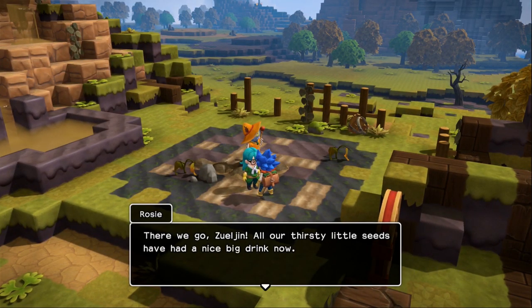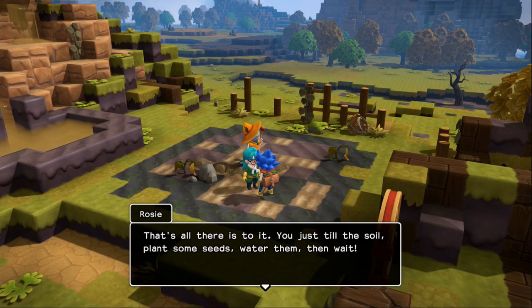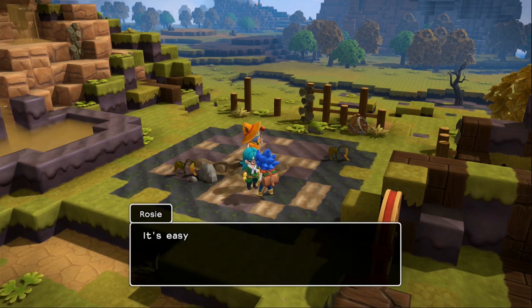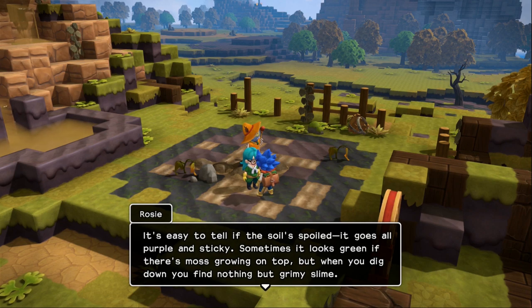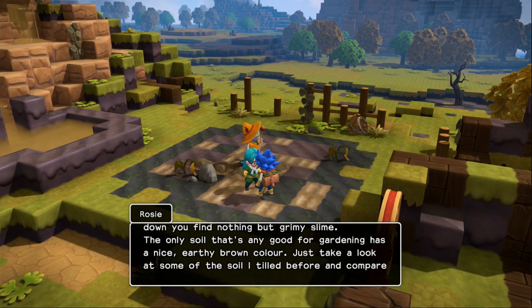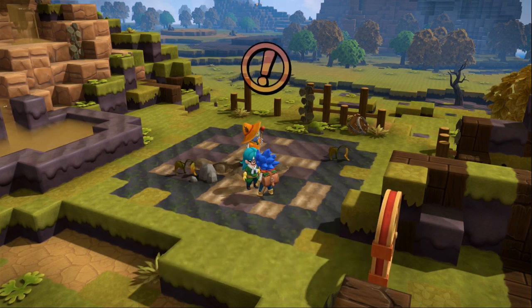Hey Rosie! All our thirsty little seeds have had a nice big drink now. That's all there is to it — you just till the soil, plant some seeds, water them and wait. It's easier said than done though. You need healthy soil and there's hardly any left on this island. It's easy to tell if soil is spoiled — it goes all purple and sticky. Sometimes it looks green if there's moss growing on top, but when you dig down you find nothing but grimy slime. The only soil that's any good for gardening has a nice earthy brown color.